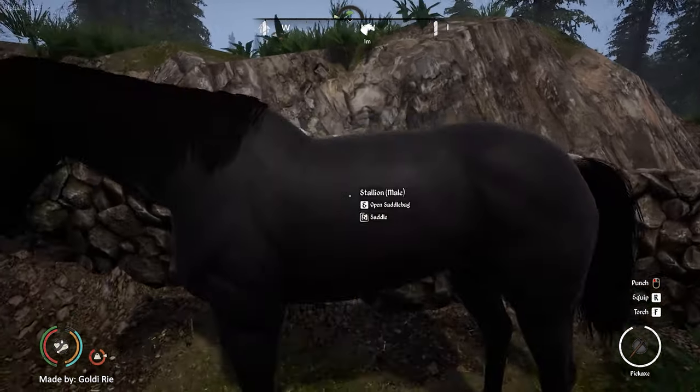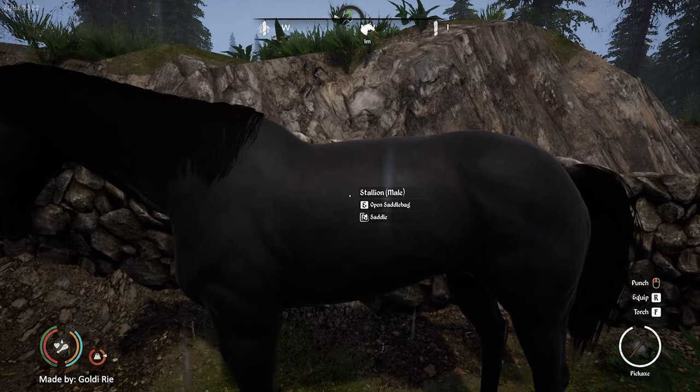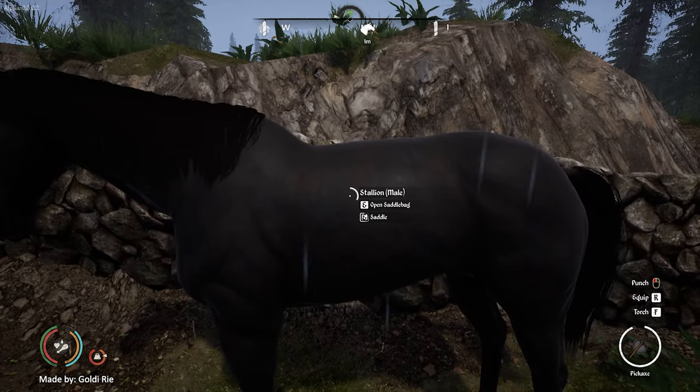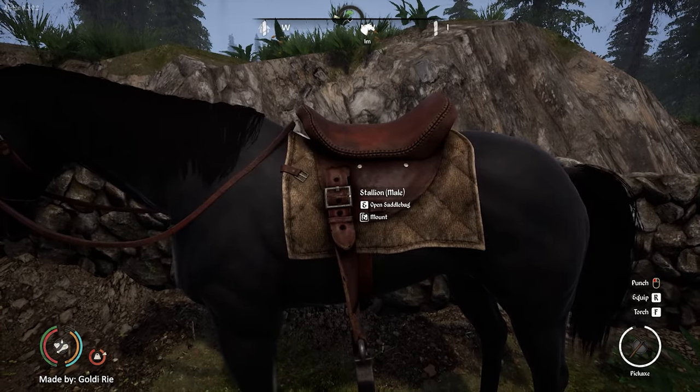So first, approach your horse. Here it already tells you what to do: press E and hold it to saddle your horse. Done.